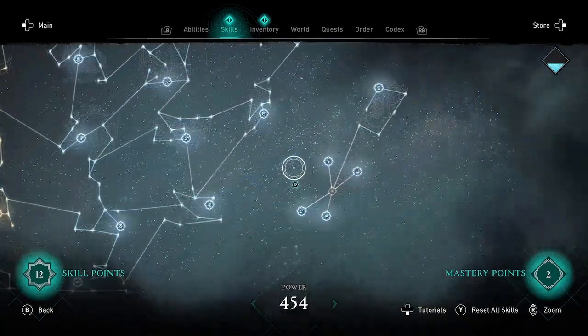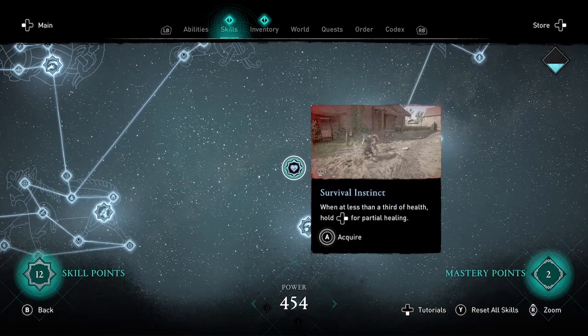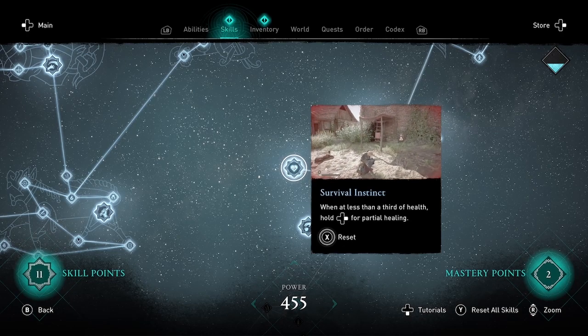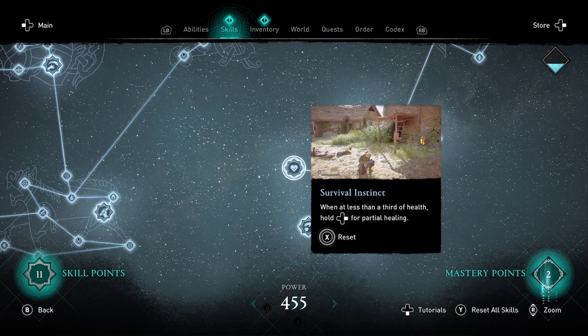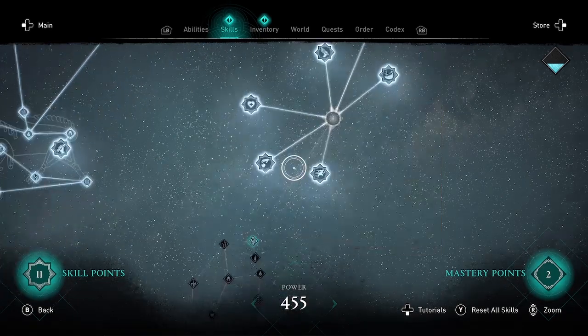Now we're heading over to the Wolf portion of the skill tree for Survival Instinct. When at less than a third of health, hold right on the D-pad for partial healing — similar to applying a bandage or healing potion like you'd see in some other games.